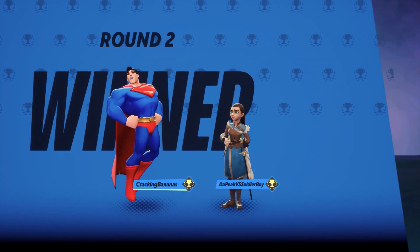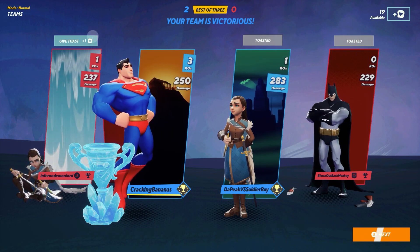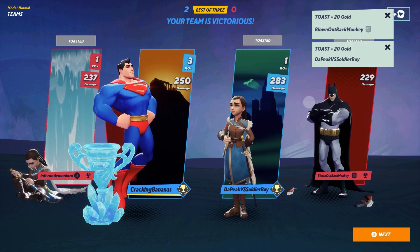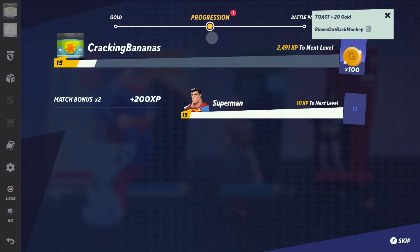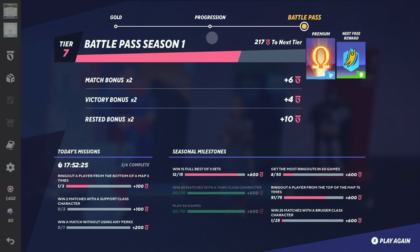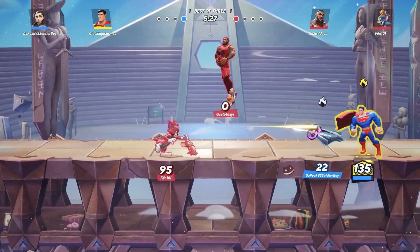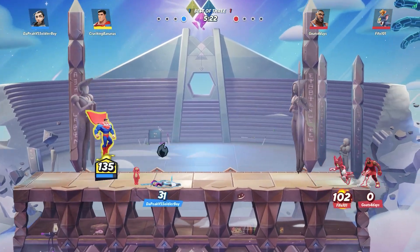After each match, you can toast someone to get coins. This only works if you either play two matches with the same people or those people leave. After that, you can see on top of the character there will be a toast option. I definitely recommend toasting people as it can really help you get some easy coins. The good thing is it works even if you're not in a party, so you can do it solo and potentially get some easy coins after the match.